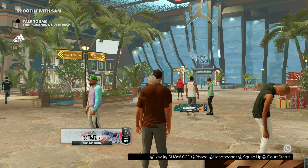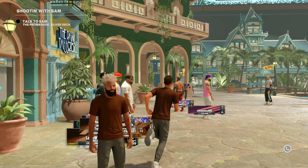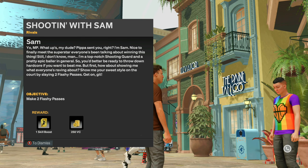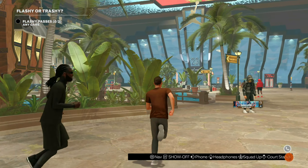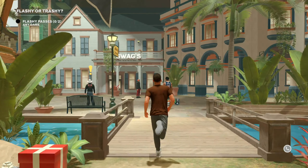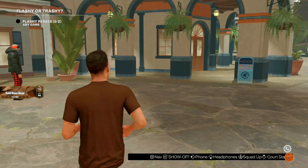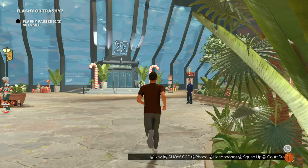Once you guys make this new player, you'll be loaded into the neighborhood. From here, you guys want to go ahead and talk to these three people. You want to talk to this person right here who gives you 250 VC for throwing two flashy passes. Then you want to go talk to this other dude over here who will give you VC for throwing two assists — 100 VC for that — and then this last dude gives you 1500 VC for scoring 40 points.